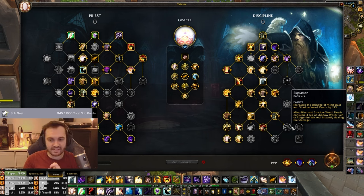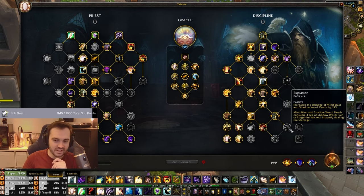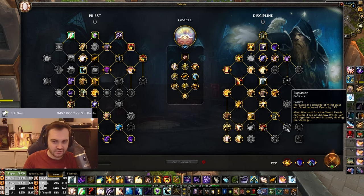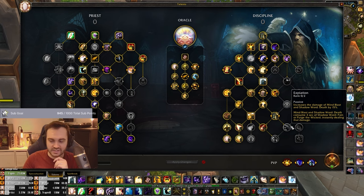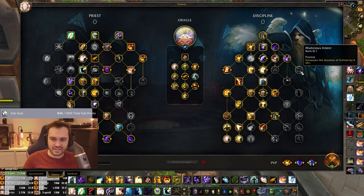Expiation isn't that good either because Mind Blast won't be a big portion of your overall damage. However, you could consider it for the Death and Madness synergy - if you're running double Death, you might get some sneaky executes. I might toy with dropping something and putting a point here, but it's tricky to actually fit it in. You need Lenience to get there and you'd have to drop Harsh Discipline, so you just can't get it as Oracle. This is more of a Void Weaver one.